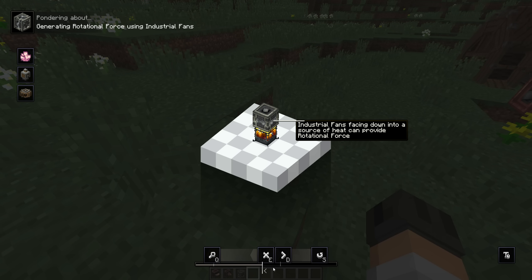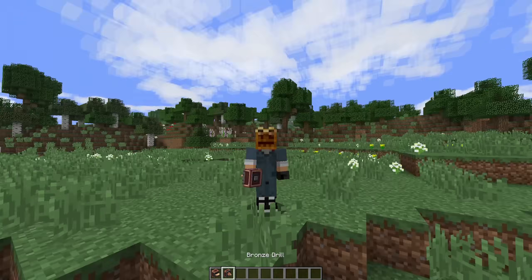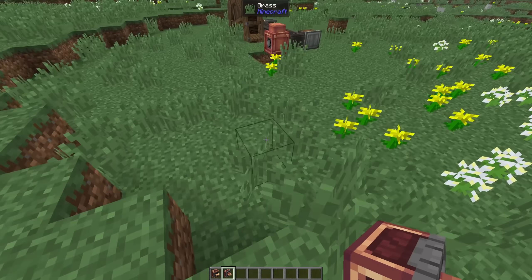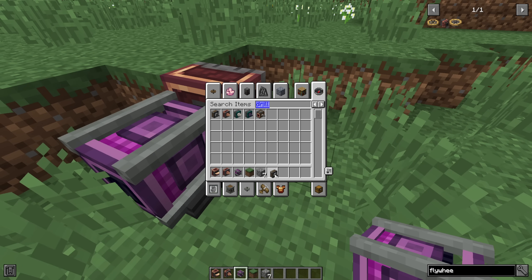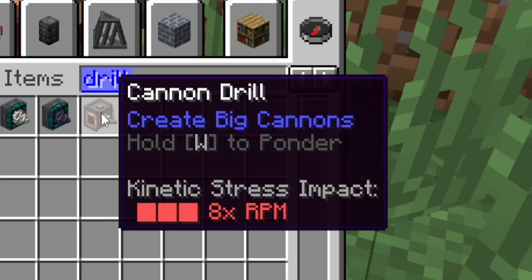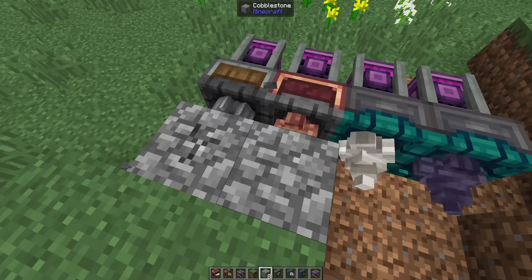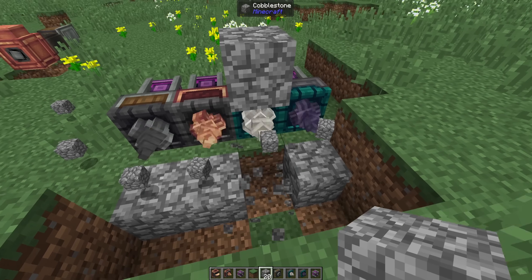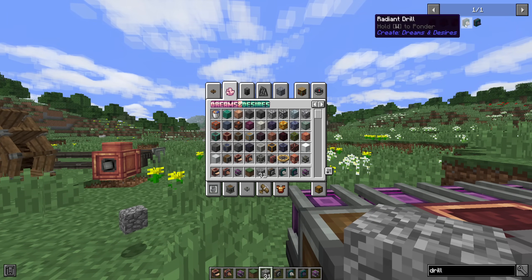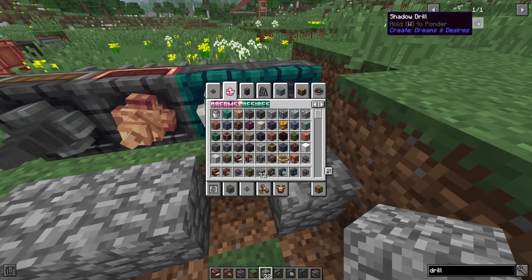This is an industrial fan — it faces down into a sorcerer... this is also just old Create stuff, but you need a blaze burner and you also need to power the blaze burner, so that adds a different level to it. Cool, small way of getting some stress. The bronze drill — let's see. That's fast! There are more drills: radiant, shadow, and cannon drill. Normal mechanical drill is pretty slow, and then this drill is way faster. They might do different things on contraptions, but they don't have any crafting recipes, so I'm not really interested — I look at these mods from a 'do I want this in my survival world' perspective.